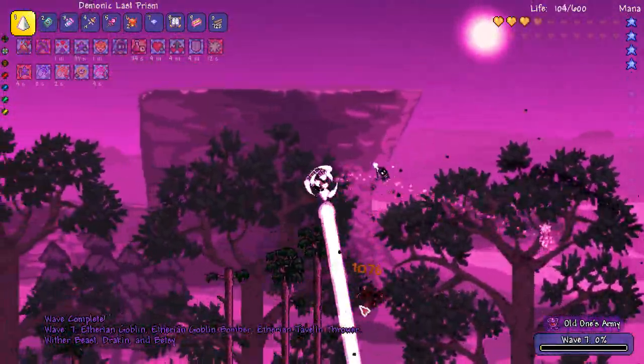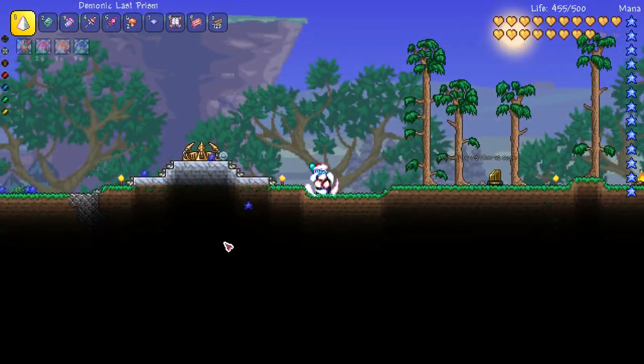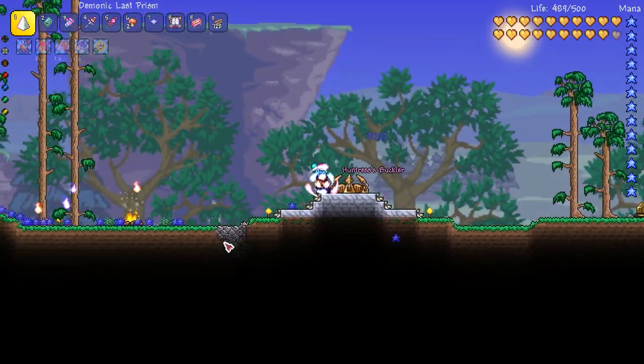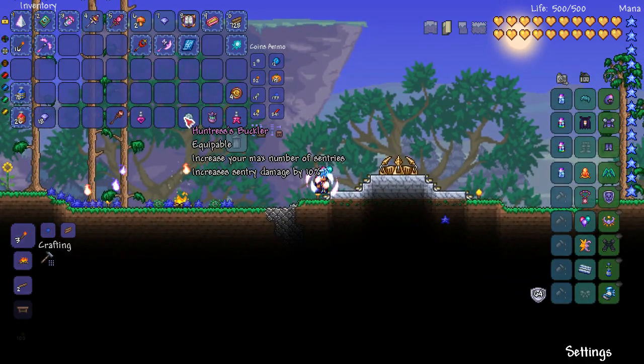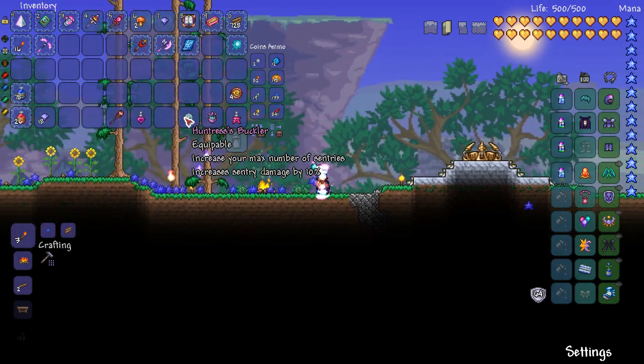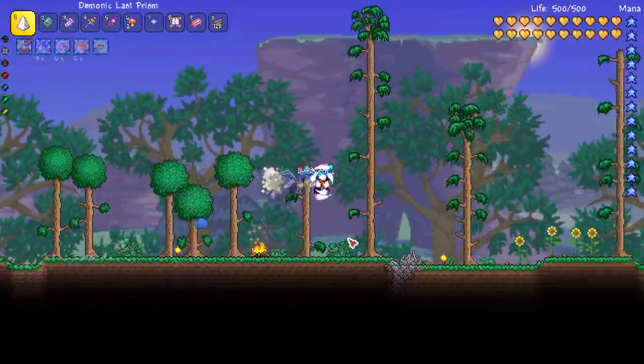It looks like I died and some giant dragon has spawned — oh my goodness. I got totally slammed in the end by some huge dragon thing. Got another item called a Huntress's Buckler — increases max number of sentries and sentry damage by 10%. So it looks like the more you do the invasion, the stronger you get.